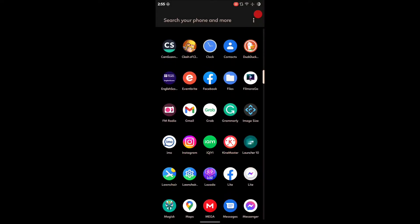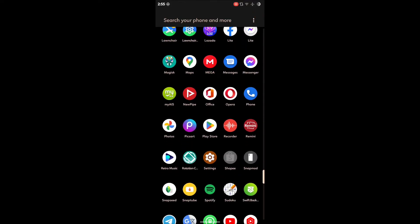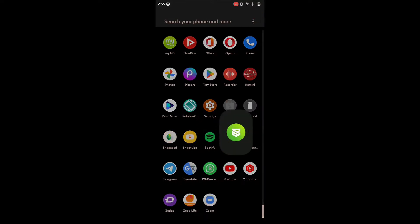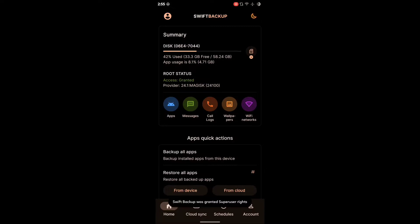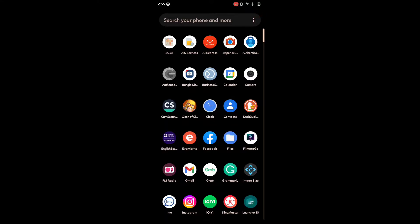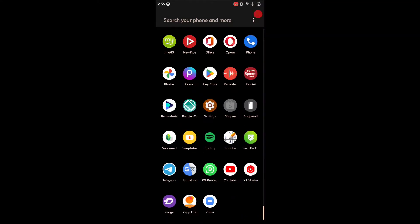You'll get a few apps like Gmail and Google Chrome, though I've disabled Chrome because I don't really use it. The other apps you see are ones I restored using Swift Backup. If you don't know Swift Backup, it's a great app for backing up your apps and app data if you have Magisk installed. I've been using it for a year or two and it never disappoints me — it works every time.